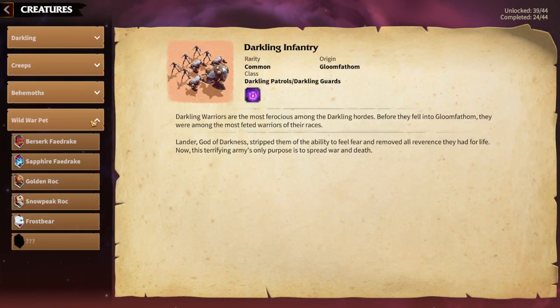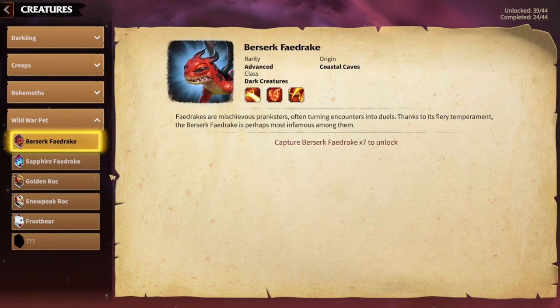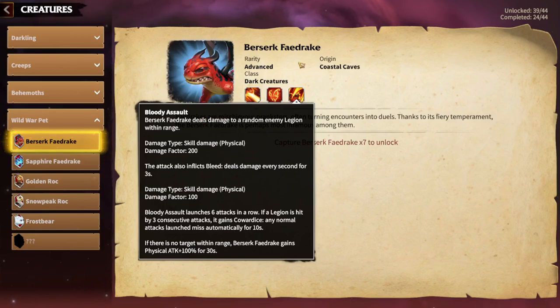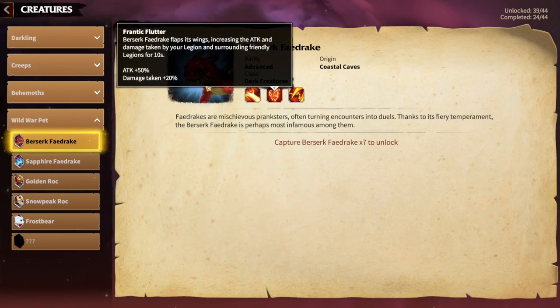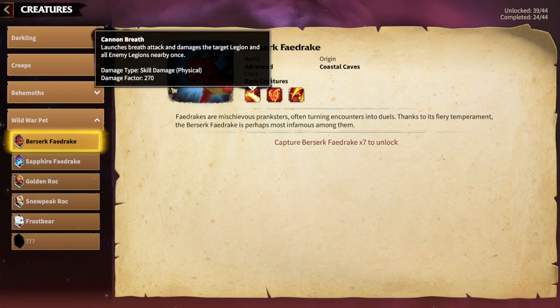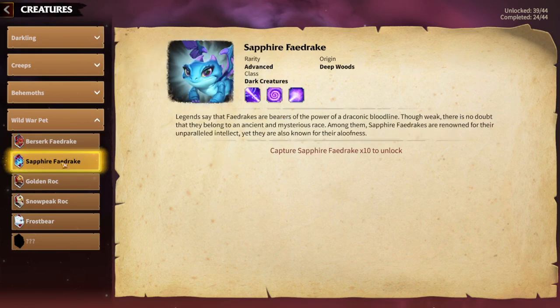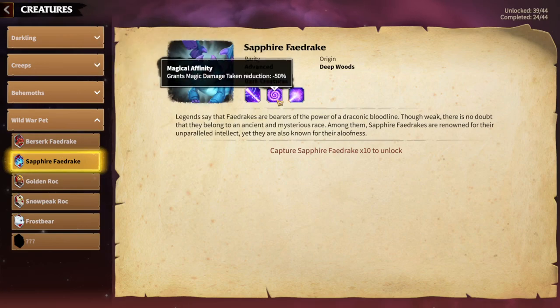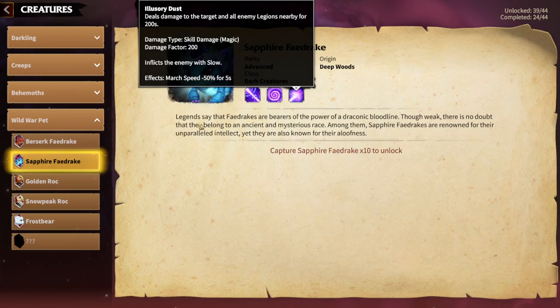First of all, we need to understand which kind of Warpets will be usable for which kind of troop type. For example, the Berserker Fedrake — as you can see it's a physical damage skill. In my opinion, Berserker Fedrake will be good for Cavalry heroes because it has a big damage factor; all the skills are physical and it will work pretty well with Cavalry units. Sapphire Drake and Fire Drakes are the same type of family and are mainly for mages, as you can see every skill is a magic skill.